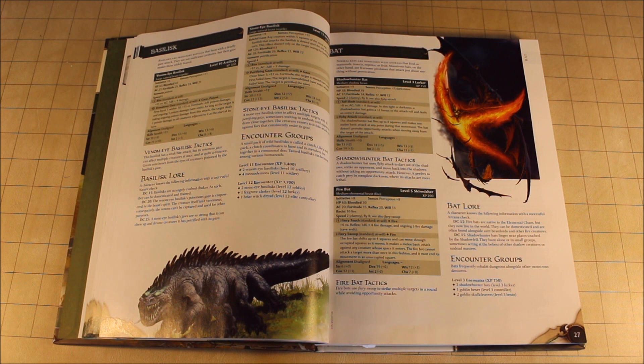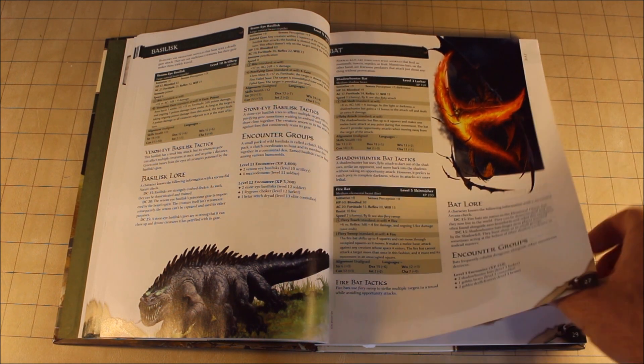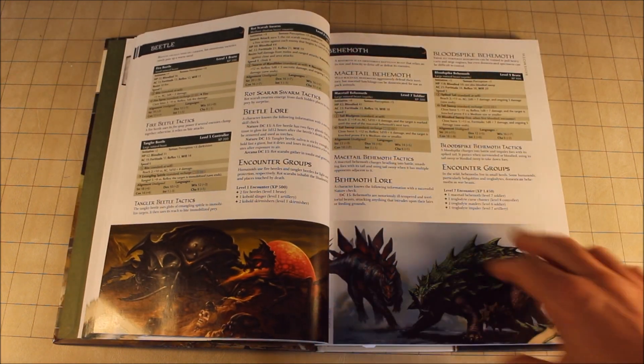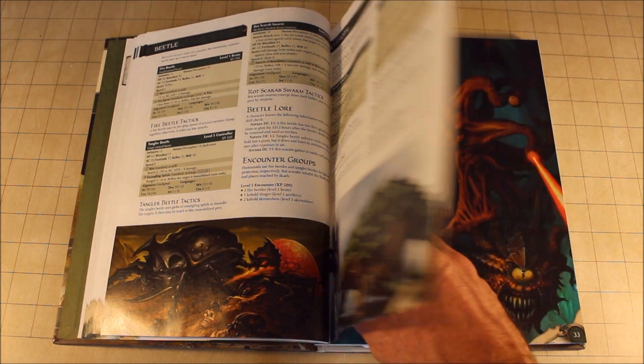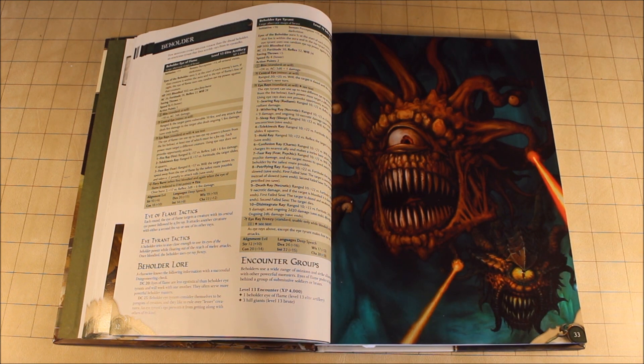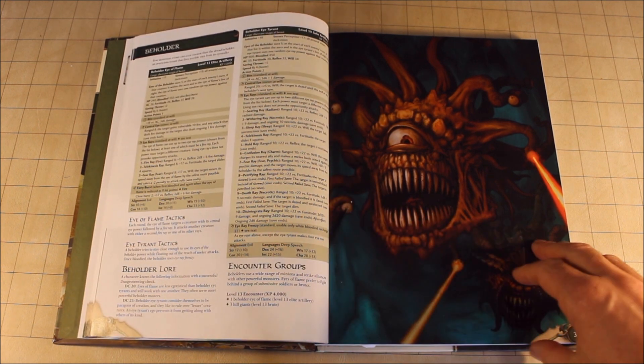We've got the Basilisk in here, which I like — I've used this picture a few times. And of course there are Fire Bats, which is where we get introduced to variations on monsters. Monster types are supposed to be streamlined in this version. We also have beetles and dinosaurs. Then there's the Beholder — obviously one of the key iconic monsters in D&D. Great piece of artwork, although it does look a little bit cartoonish if you look closely.